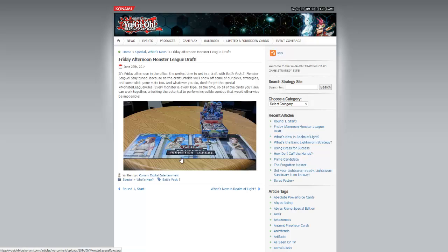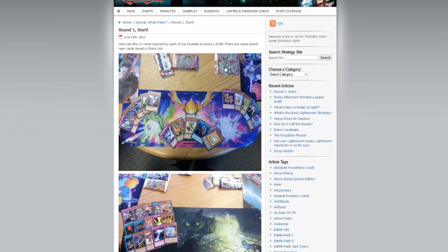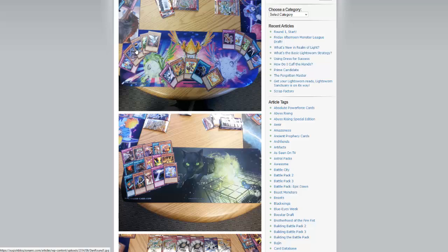The first thing posted was the Forbidden playmat, which features all four characters and beautiful art, capturing the stunning performance of what these characters go through to obtain their forbidden arts. Round one officially starts and you get the chance to see what was pulled and what was drafted — that Thunderbird looking beautiful.